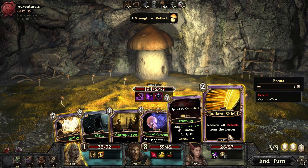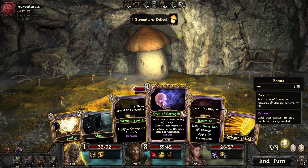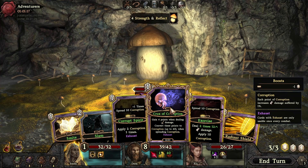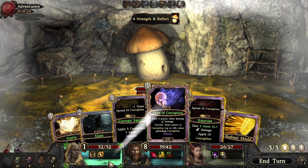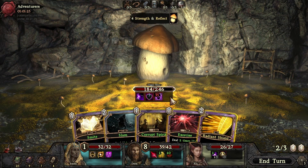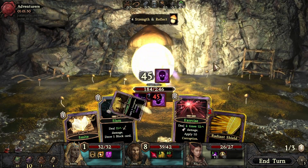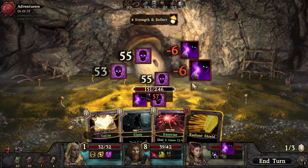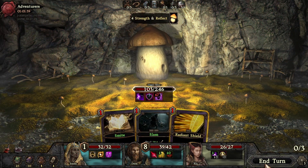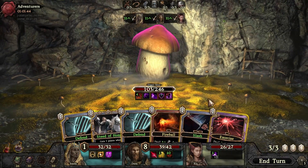Remove all debuffs from the heroes. Constrained, poor strength and reflect. Okay, what do we want to do here? I guess we put this on someone, and then we've got a big turn coming up. I guess we have to play one of these two, maybe just do that one. Bam bam bam bam bam bam, and then this one. Good start — now we're gonna do a small hit, reflect one hit.